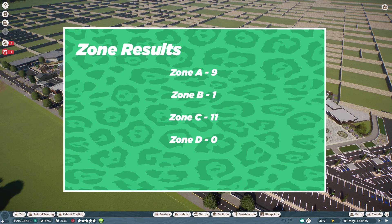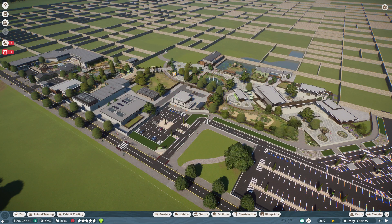Zone A got 9 votes, Zone B got 1 vote, Zone C got 11 votes, and Zone D got a measly 0 votes. Zone C is the one we're going to be going with — it's what we went with in the live streams as well. I did set a like target of 60 likes; you managed 45, so we're not going to be unlocking another square on top of that. But we'll continue to roll that on each week.